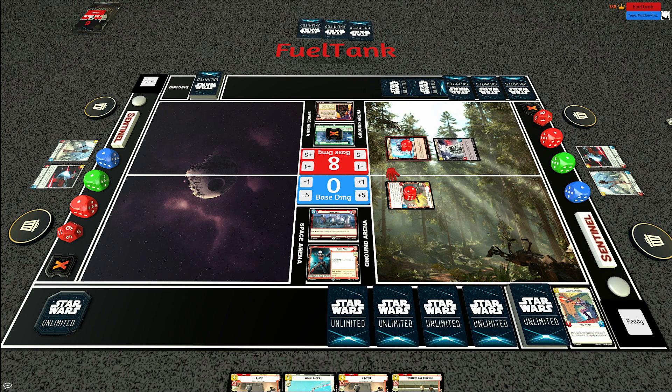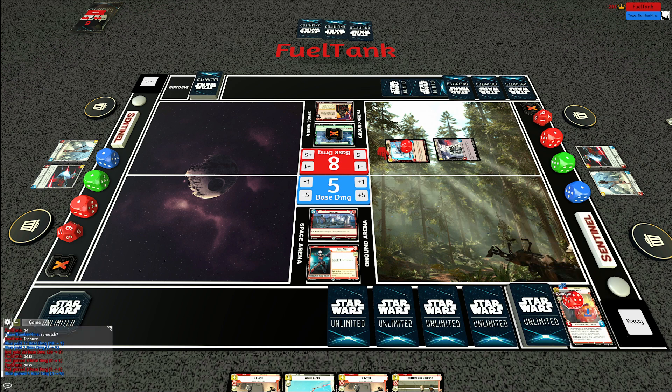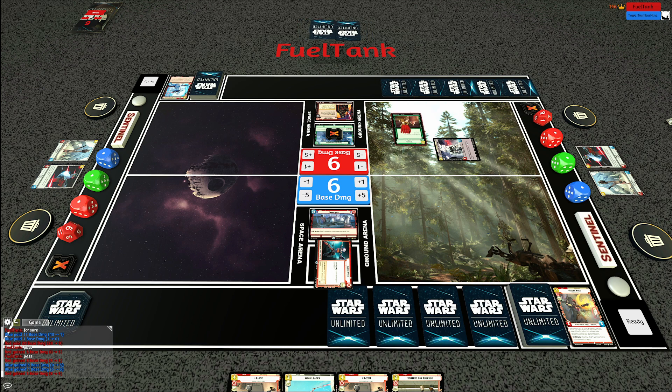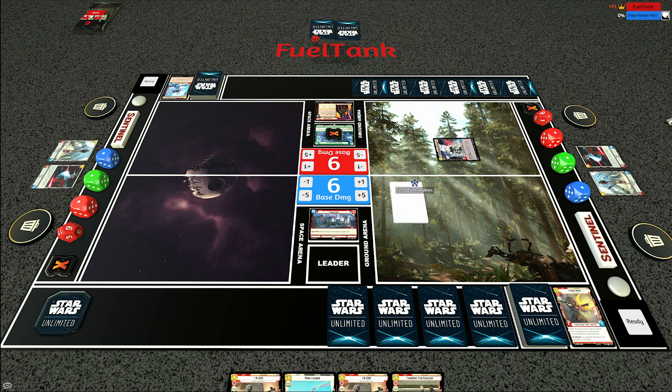Last turn I forgot to use Sabine's leader ability - that was a mistake. He plays a Snowtrooper Lieutenant buffing the First Legion Trooper - a total of six damage dealing five to my base and one to Sabine, thanks to Overwhelm. I'm going to deploy and use Sabine's ability - I should have done this last turn but forgot. If my opponent passes, there's a good chance Sabine just gets Force Choked, but it's still worth deploying her. It's going to be a Resupply - a very weak card against Sabine that probably shouldn't be in the deck. Definitely something you sideboard out.